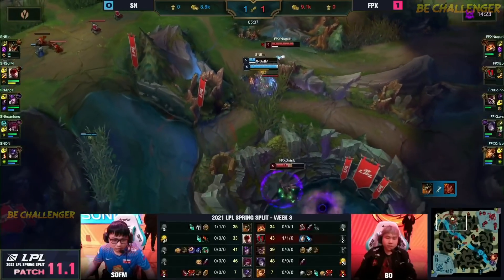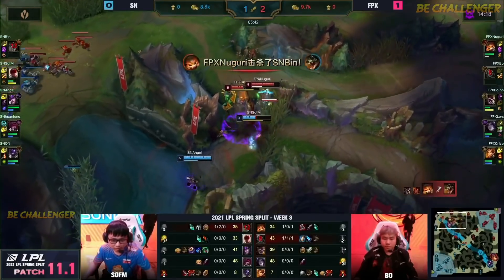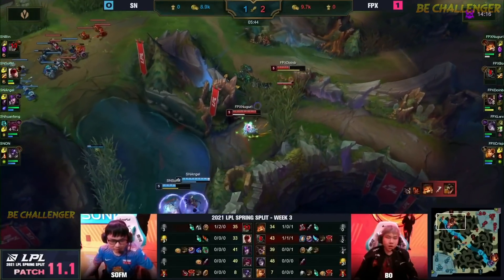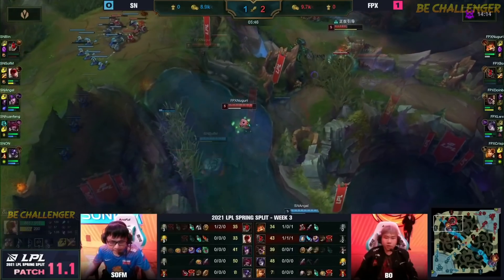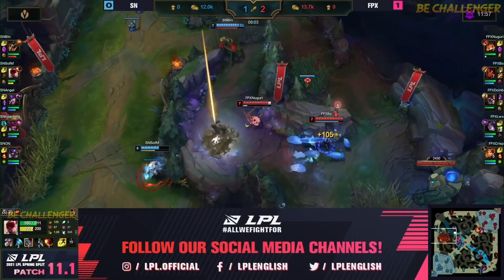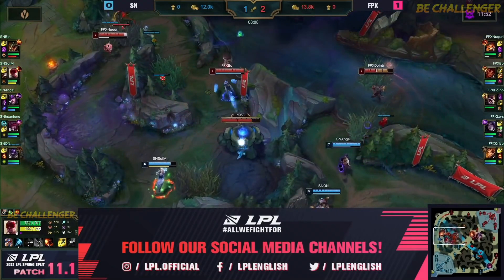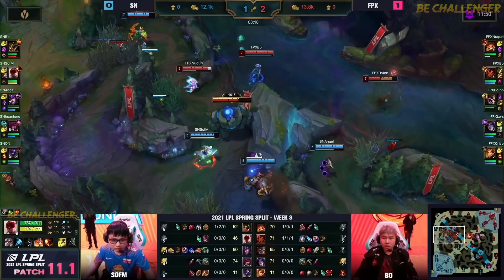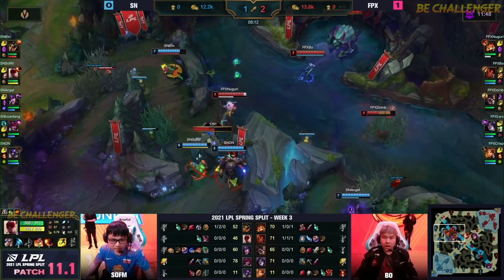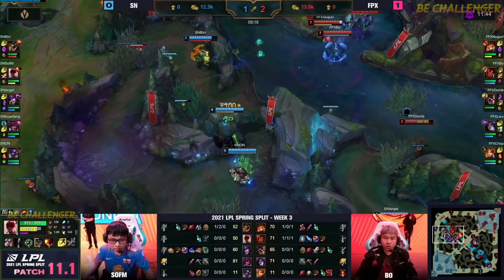With Conqueror Bin might just get out. Nuguri's now getting chased down because SofM is here, but DoinB's arrived on the scene. Bin falls down and SofM dashes out to Angel to pull himself to safety — outpacing this Lee Sin. Now he's in trouble again, has to jump away from this one. He did get the smite down though, so he'll find the cramp — that was smooth actually from SofM. Blue buff's in trouble though, smite's on cooldown. Bo just has to back away.